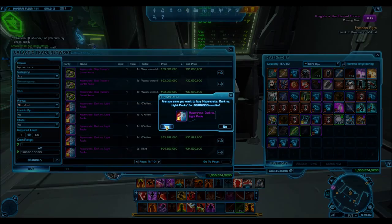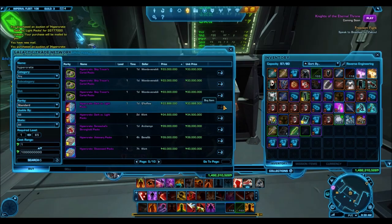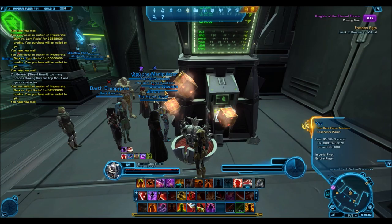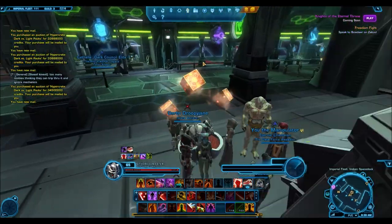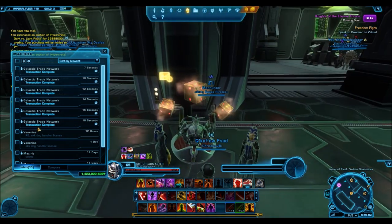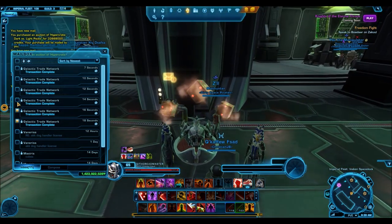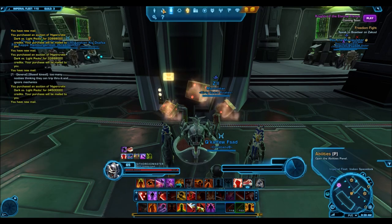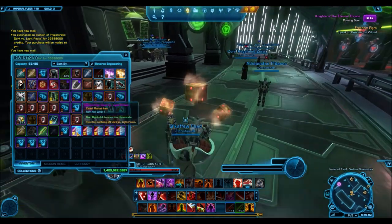I'm doing a similar video here, but these six hyper crates are straight-up bought off the GTN for somewhere around 30 million credits each — a little bit above in some cases. The highest I paid was 34 million credits, so the total came out to around 200 million credits. I'm kind of gambling with it, and I thought it would be a cool experiment to see whether I'd make my credits back.